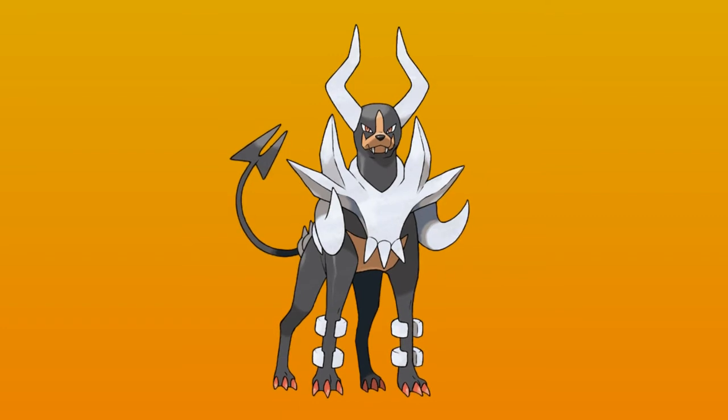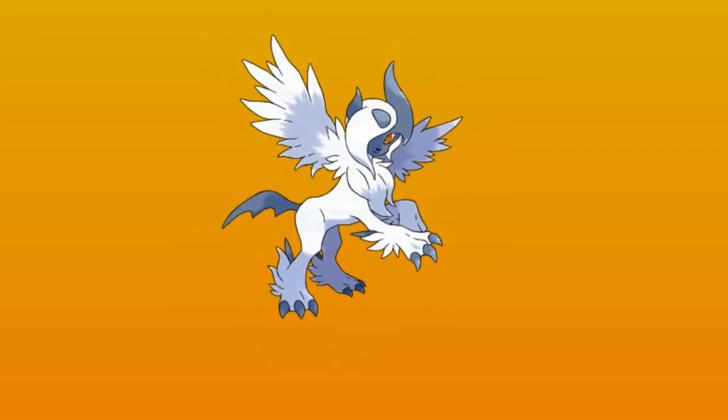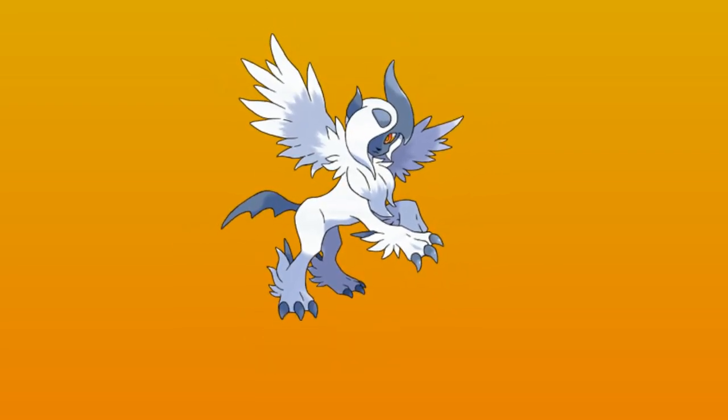Moving on to number six, we have Mega Houndoom. Mega Houndoom made the number six spot because he's a really cool Pokémon — I love the devilish look to him. Moving on to number five, we got Mega Absol. Absol is one of my favorite megas and one of my favorite Pokémon ever. I love the wings they added to it and the curly fur down the side of its face. It's strong, and I vaguely remember someone using it in the X and Y anime — let me know in the comments who used it.